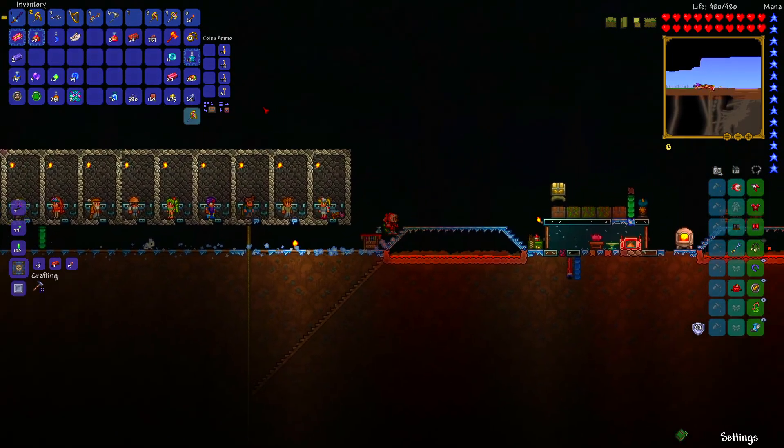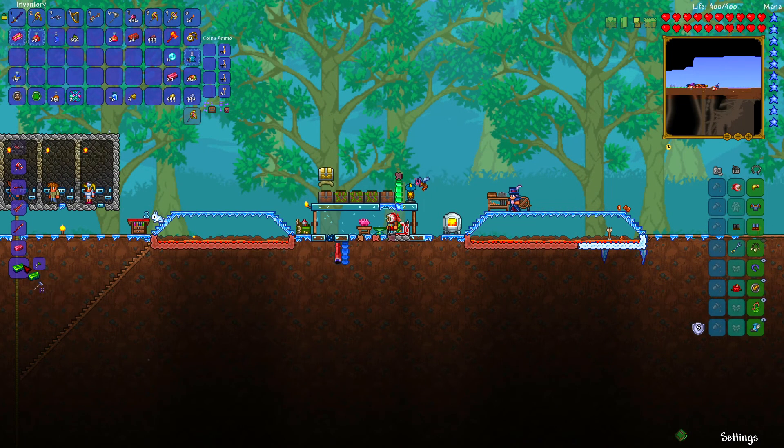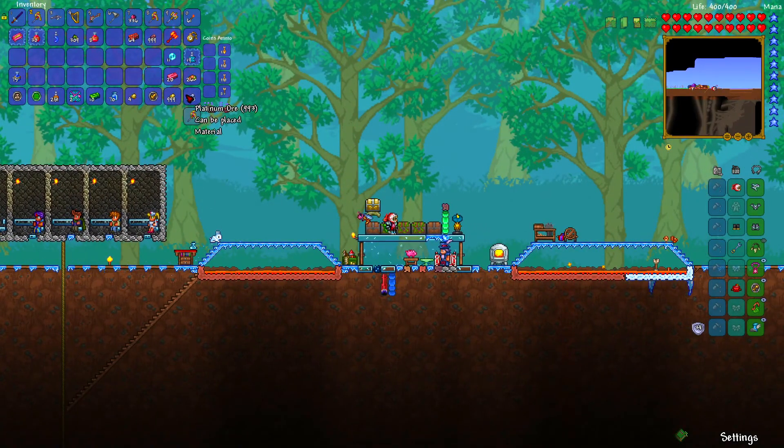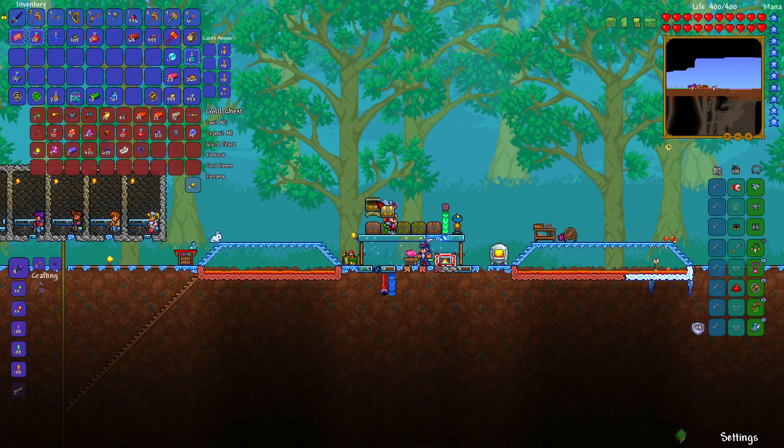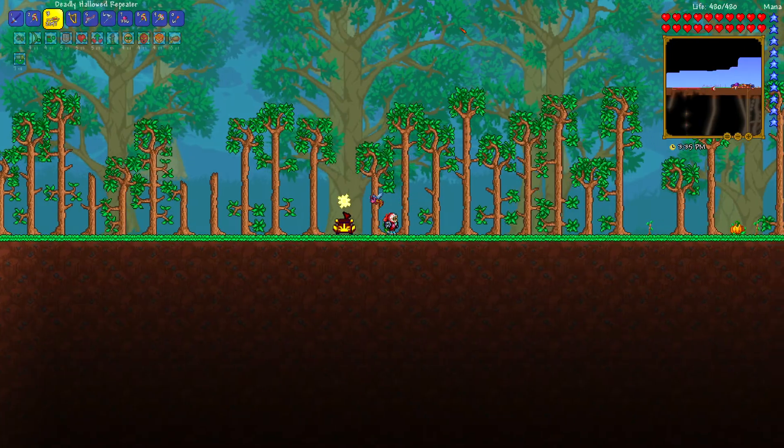Now we mine for chlorophyte. We have a bunch of it. We need hellstone, obsidian, and 10 chlorophyte bars. I've got max gold ore and almost max platinum ore. Lizard altar — bang — Hallowed Repeater, let's go!